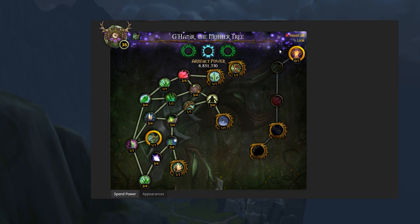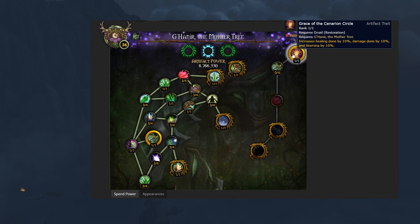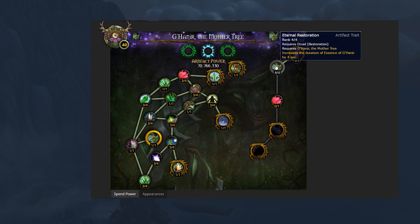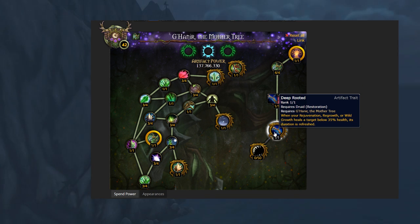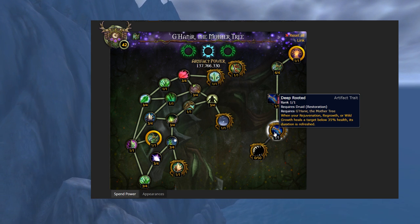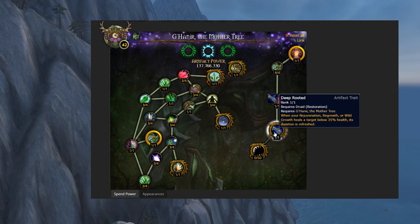Finally, my personal favorite Druid spec — Resto. You start with Grace of the Cenarion Circle, giving you 10% healing, damage and stamina. Put 4 points into Eternal Restoration to increase the length of your Essence of the Hanir by 1 second per point. Joy of Spring empowers Efflorescence by up to 20% on targets that continue standing in it, which should be really huge on stacked fights. Finally, Deep Rooted causes your Rejuves, Regrowths and Wild Growth to refresh themselves when they heal a target below 35%. The last thing you want to be doing in that situation is refreshing a HoT manually, so that'll be really nice to have.